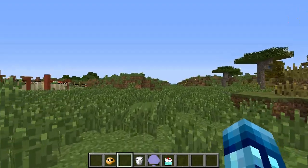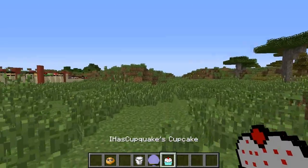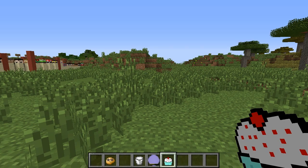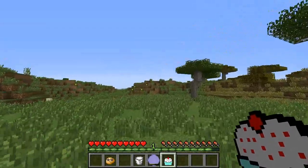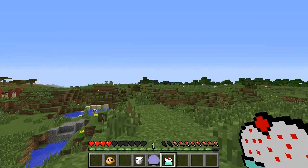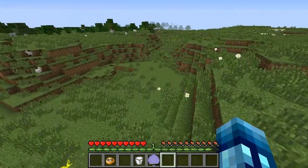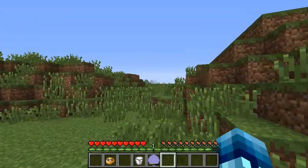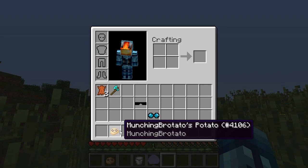Next we have I Has Cupquake's Cupcake. To craft that you put a cookie in the top left since there are no cupcakes. To eat it you actually have to be down on hunger. When you eat the cupcake — bam — you will get about 2 seconds of Instant Health and all your health comes back. It's very useful in battle situations if you're about to die.